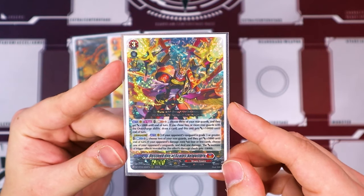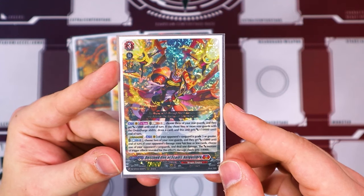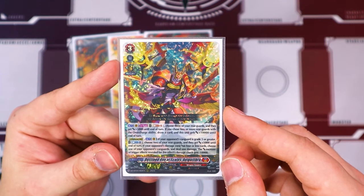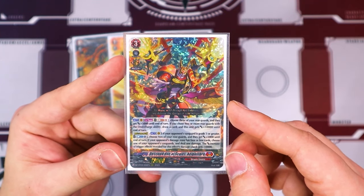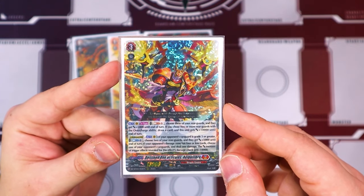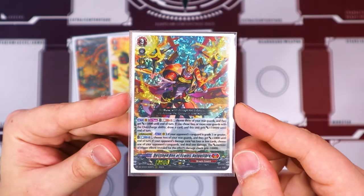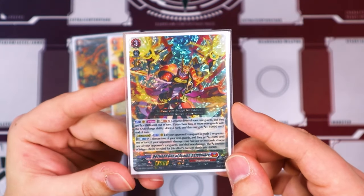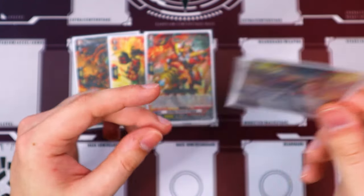The Divine Skill — which is really cool — is Act once per game. If your opponent's vanguard is grade three or greater, Cannon Blast 1. Choose two rearguards, they get 5k power. And if your opponent's damage zone has four or less cards, choose your opponent's vanguard and deal one damage. The increased power of trigger effects revealed for this damage check is decreased by 10k. So obviously you get an over trigger, it doesn't matter, but any other trigger gets minus 10k — the power is nullified so your opponent isn't able to get extra defense off that damage, which is really cool.